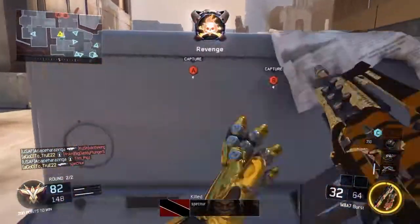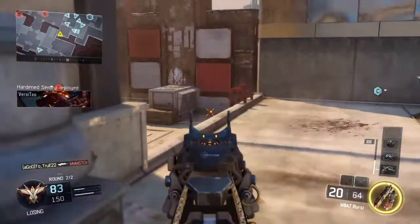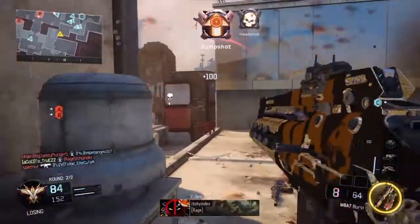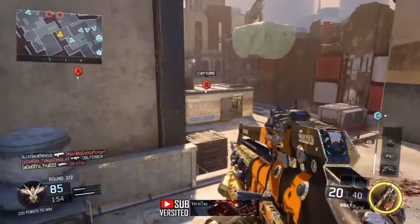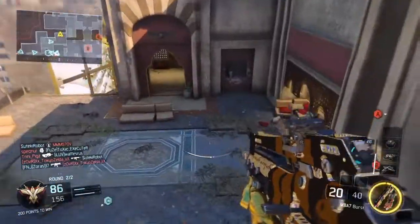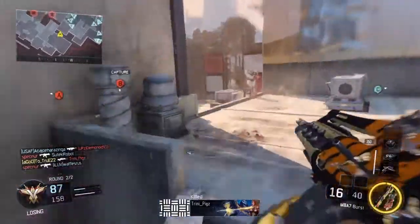I really like running my secondary as the Elkar — the MAA7 and the Elkar is just pretty much an unstoppable force. Even if you run the MAA7 with overkill using the Vesper, that's just hell on wheels. MAA7 for long range, Vesper for close up — it's just an outstanding combination of guns. I hope you guys enjoyed this video. If you did, please leave a like, comment, subscribe, and I will see you guys later. Toodles!